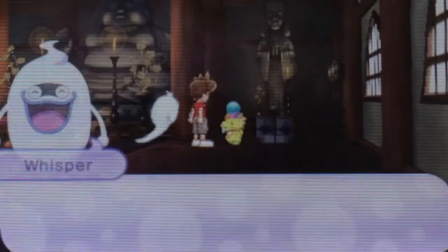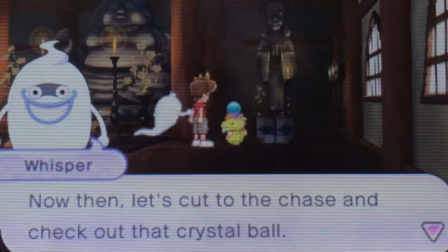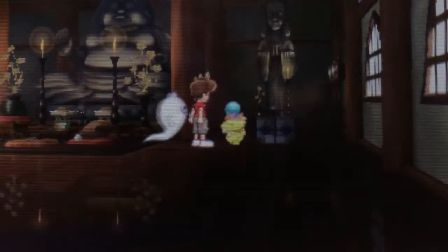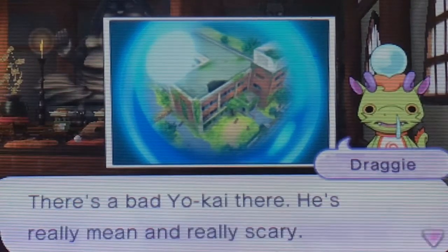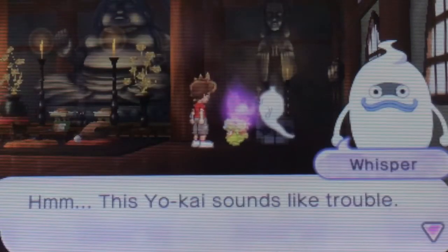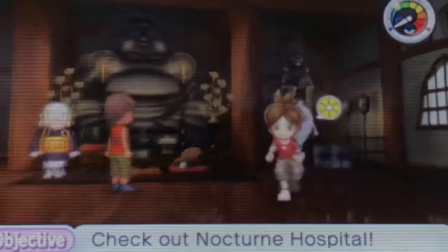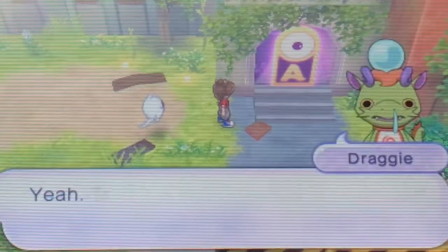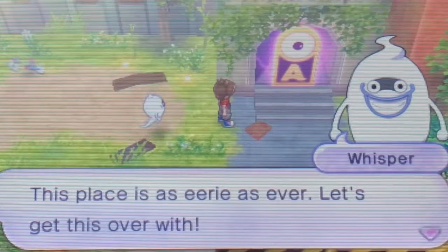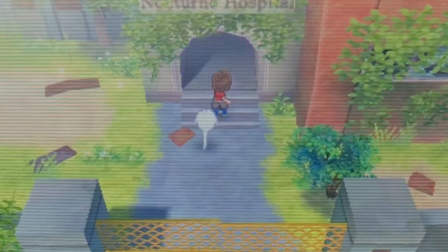Isn't that just wonderful, to have many good friends? My heart is touched whenever you befriend someone new, Desperado. Now then, let's cut to the chase and check out that crystal ball. I remember that place — that's where we first met Kyuubi. There's a bad Yo-Kai there — really mean and really scary. These Yo-Kai sound like trouble. I believe we should investigate Nocturne Hospital ourselves. So, we're going to an abandoned hospital. Let's head over there.